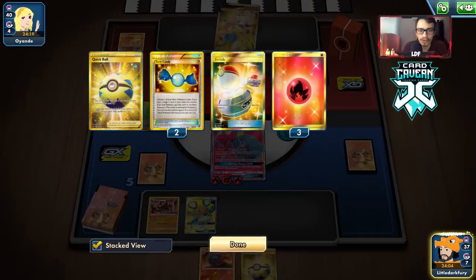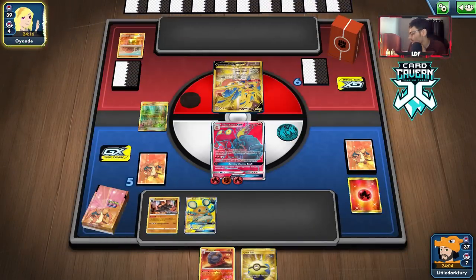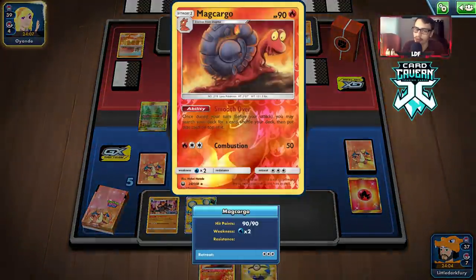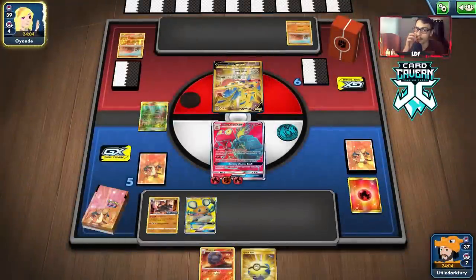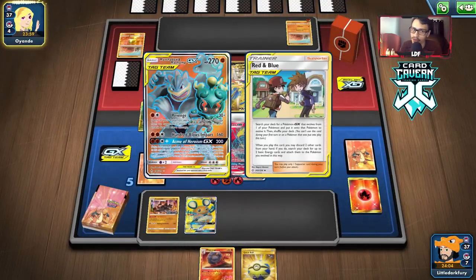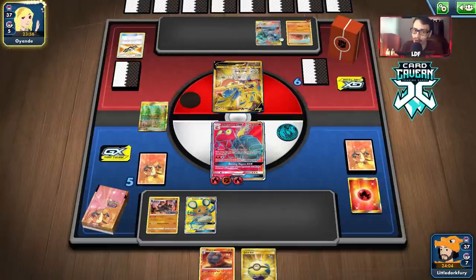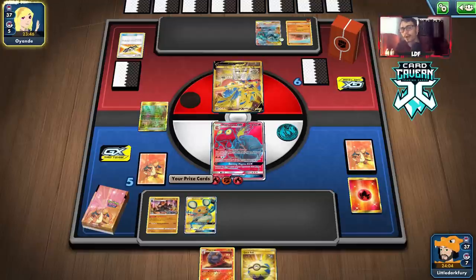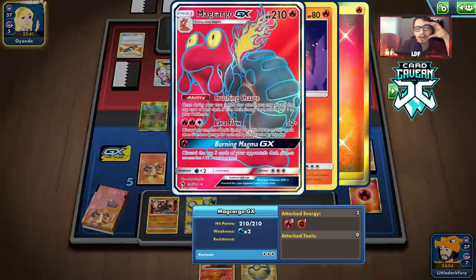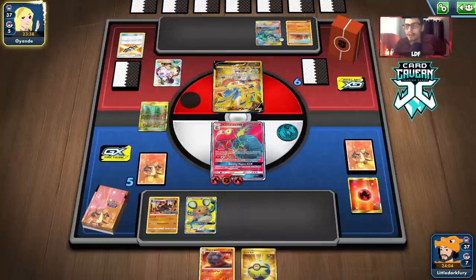We draw Quick Ball number two — still can't play a supporter, which means they could set up another Flygon. We'll Quick Ball for another Slug. We could Slugma then evolve next turn to Smooth-Over and guarantee a supporter, but I don't mind being in top-deck mode because we're in such a good spot. We're taking two prizes. My opponent has a Machamp and Marshadow — that could be an easy three prizes. Maybe we just knock out Zacian, then knock out Machamp Marshadow with Lava Flow.